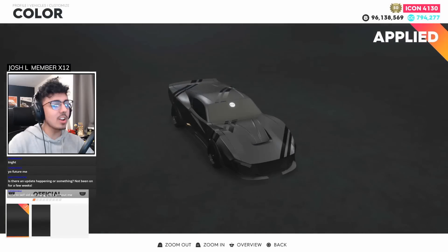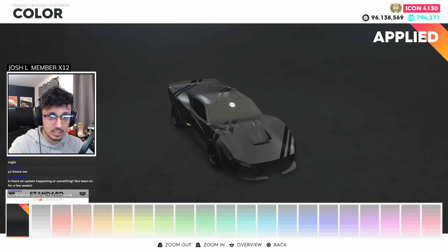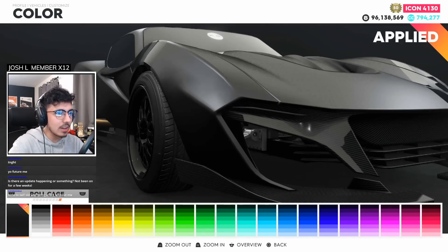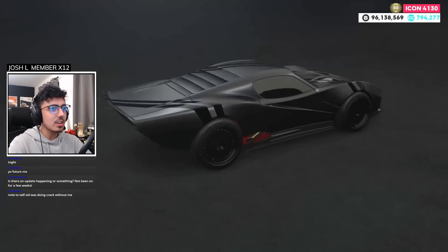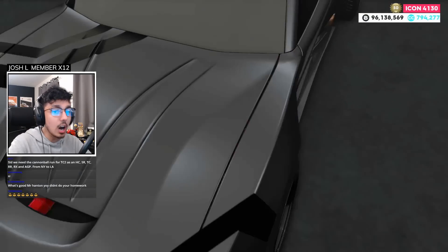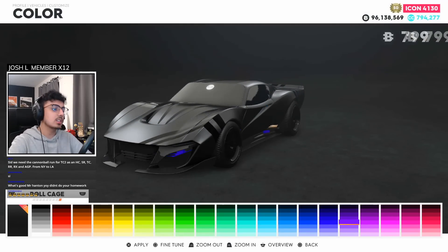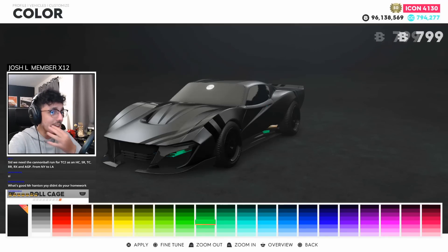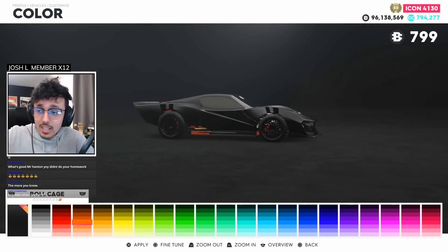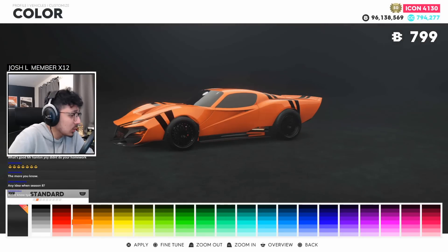Here's a tip by the way: when you're in customization, you can go to the very end and cycle back, and that lets you change the color of the roll cage in the car. Not a lot of people realize you can actually change the roll cage color of all demo derby cars, as well as all cars that are demo derby style like this one. That's your Sidwatch tip of the day.